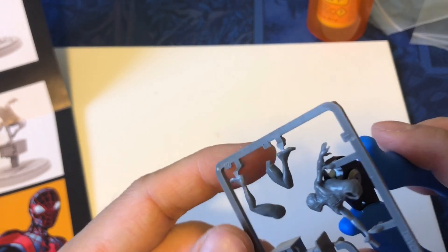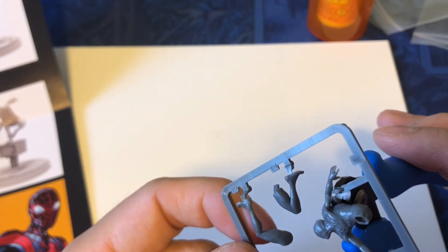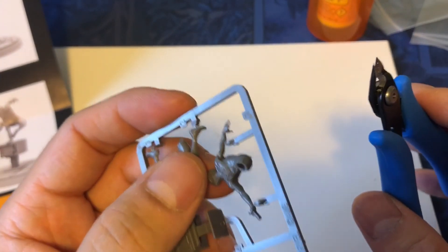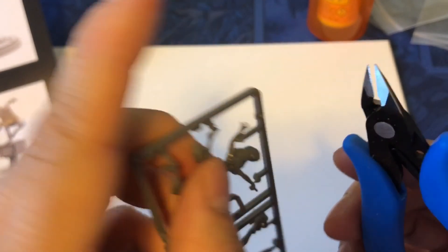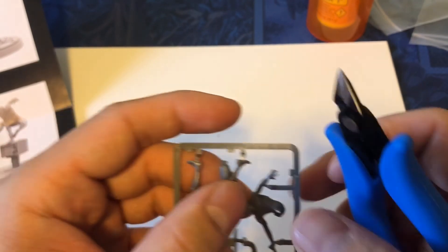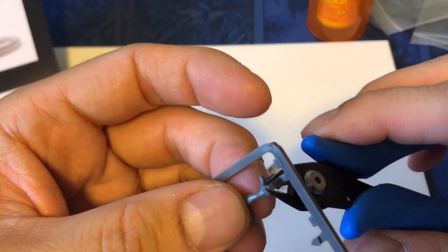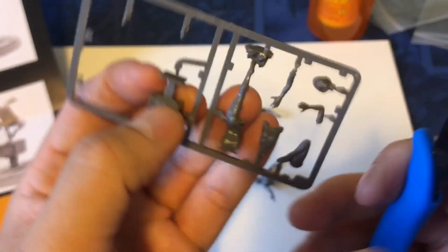There are many ways to clip — some people do a far cut and then clean it with an extremely sharp hobby knife to avoid stress marks, but we're painting over all these guys so even if I cause a stress mark it doesn't matter. I'm taking the flat edge of my cutters and putting that part against the model I want to keep. There's his torso, there's his foot, his other foot, and then there's this weird mailbox newspaper thing he's flying off of.